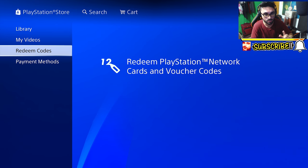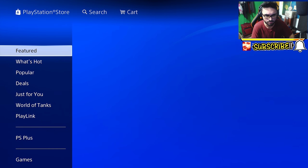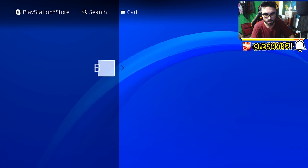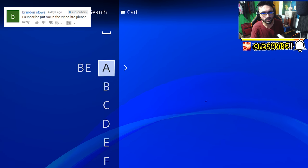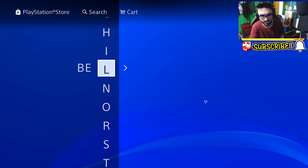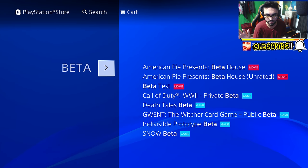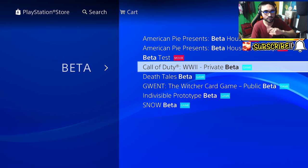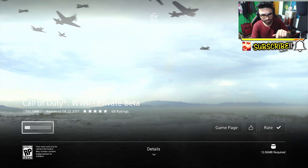But let's just say you have pre-ordered this game digitally, just like myself. What you wanna do is you wanna go over to the search bar. I've seen a lot of people just searching 'beta' — I've seen it on Twitter and everywhere. You don't even have to search 'Call of Duty' or anything like that. But if it doesn't work, then search 'Call of Duty' and related terms. Search 'beta' and you will see Call of Duty WW2 beta come up.